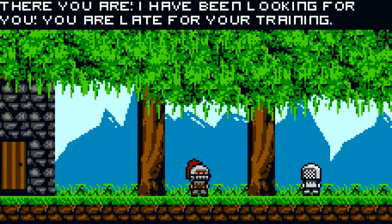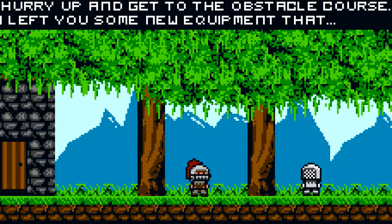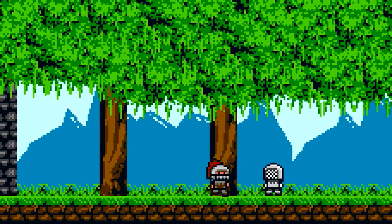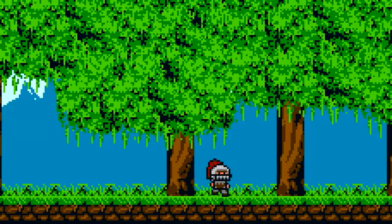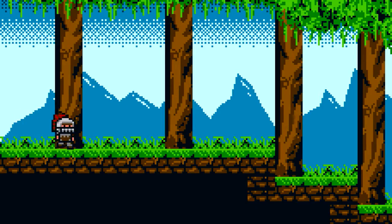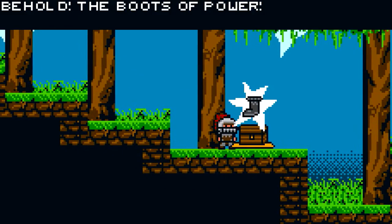An NPC says: 'Hey! There you are! I have been looking for you! You are late for your training! I can't have one of my soldiers miss a day of practice just to offer laziness! Hurry up and get to the obstacle course! I'll have to use some new equipment that should help you clear today's training. Check the chest up ahead!' Right now we can't do anything — I'm pressing all the buttons and all I can do is walk left and right, but don't worry about it. Sooner or later we're actually going to get some nice equipment.